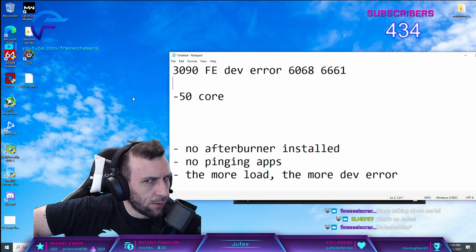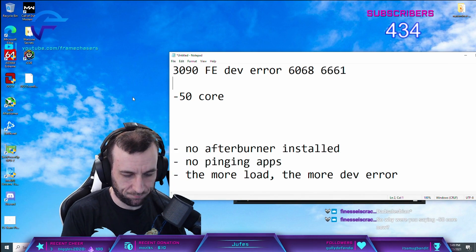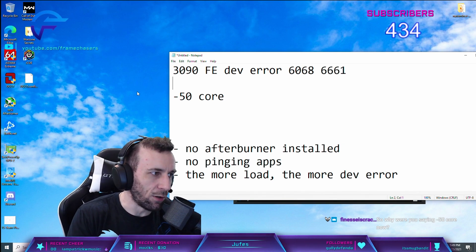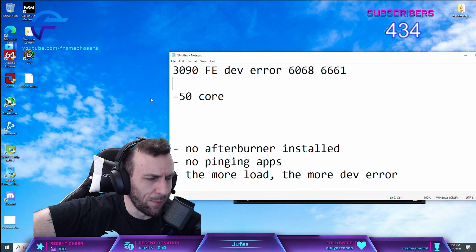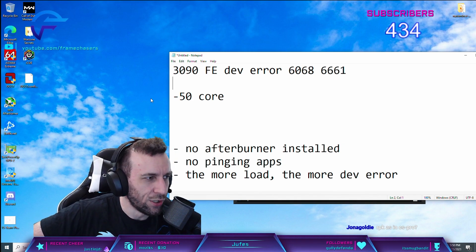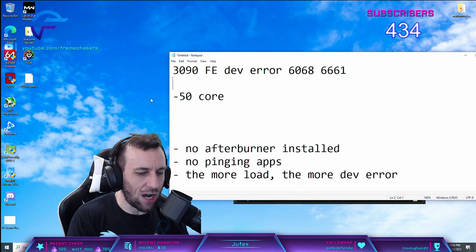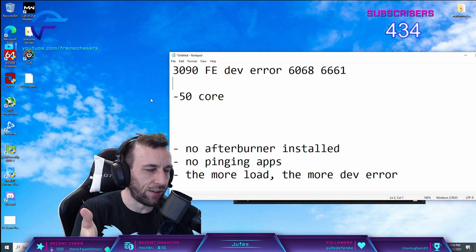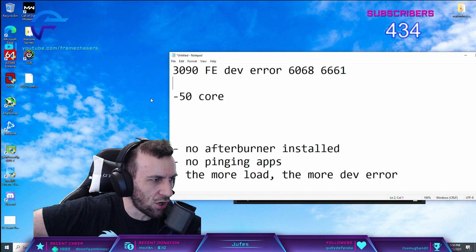It was RBK actually. He had a Founders Edition and was getting dev errors. He pays for a consult, like: dude, just fucking dev errors constantly. And I'm like, you have to downclock your Founders Edition. He's in denial — like, it can't be my graphics card. I'm like: did you uninstall Afterburner? Reinstall Afterburner, go minus 50. He's like, it can't be it. I'm like, just trust me. After the dev errors stopped, I'm like: dude, it's just silicon quality. Founders Edition plus shit silicon quality equals you have to downclock that thing. And he's like: it sucks that I have to downclock a $2,500 graphics card just to play Warzone.